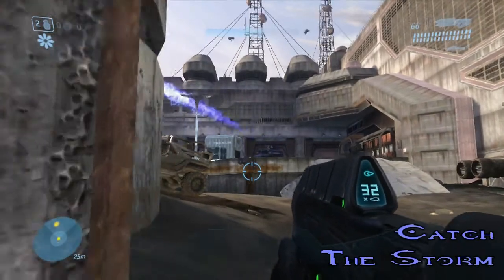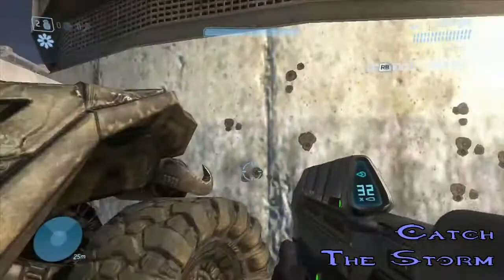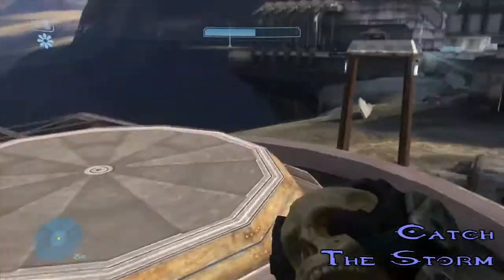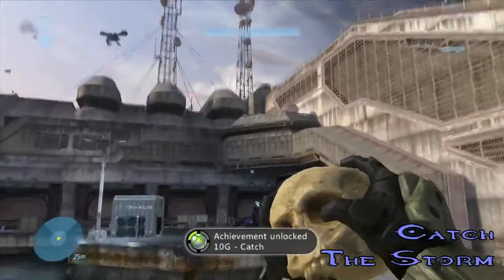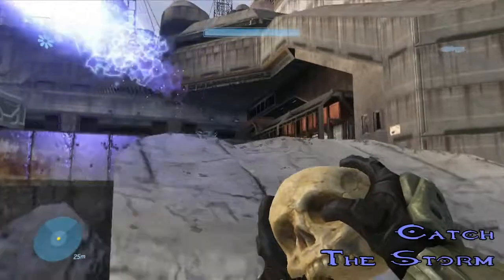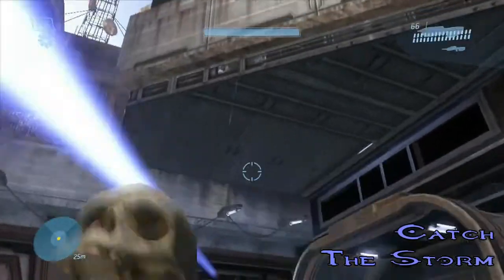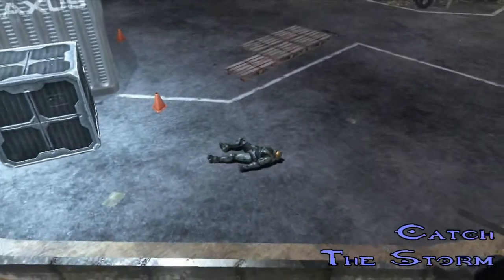You need to get a Warthog and drive it up to that structure, then crouch jump your way up there. He hasn't spotted me yet, so it gives me just enough time to get up here. I missed the jump a few times, but I finally crouch jump onto the top and get it. The Catch Skull makes enemies more prone to throwing grenades — if anyone has played Call of Duty: World at War, that's pretty much the exact definition. Everybody throws grenades. This one took me about half an hour to get, and then the Wraith just runs me over. Perfect.